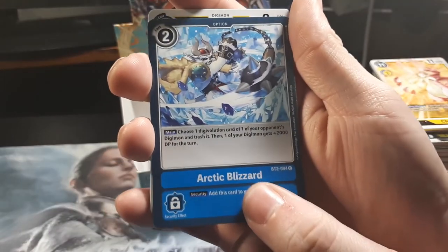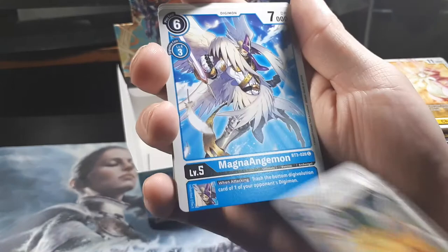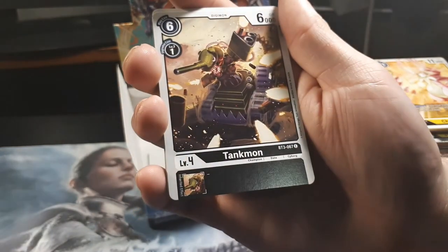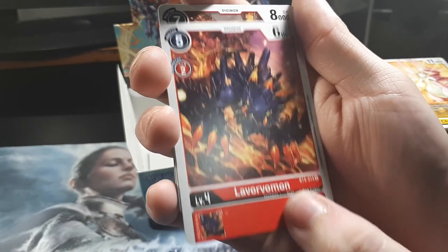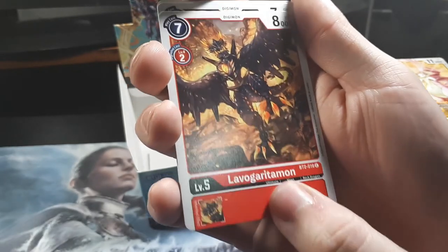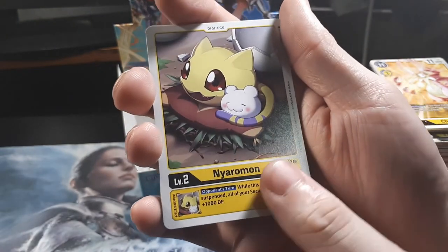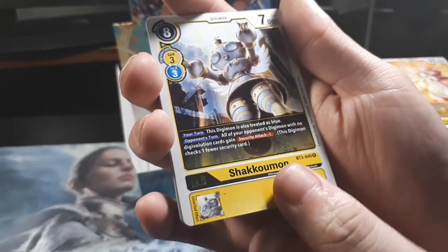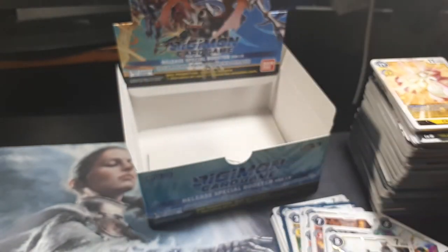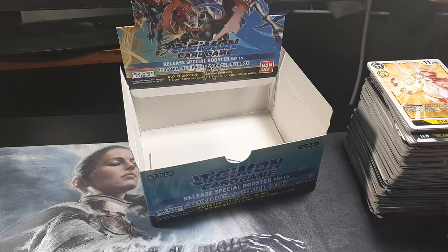So we have Arctic Blizzard. Agumon — I guess there's alternate art to some of the commons too, maybe. Magna Anjumon. Tankmon. Lavamon. Lavagarymon. Giramon. Flymon. Nairamon. Shakuomon. Dino Bmon — that might be right. Dino Bmon is the one that happens if they fuse the other way — not Jeweled Bmon or whatever it is. That might be just a fusion with something else.